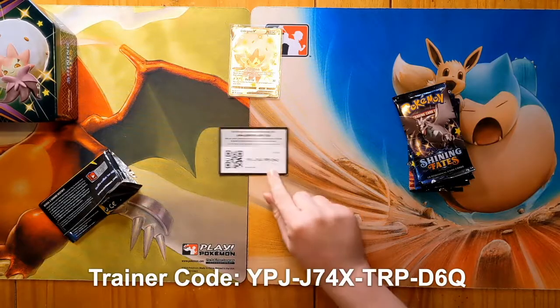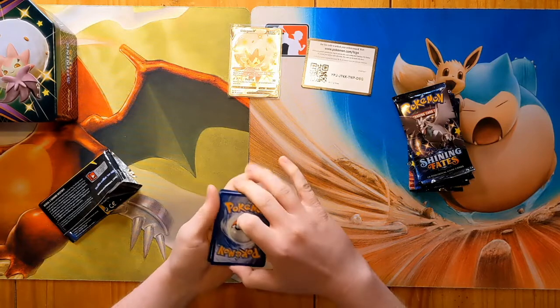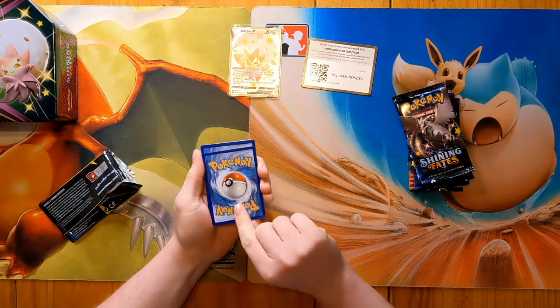We've opened that tin up and pre-sleeved the Elder Goss. We've got five packs — fun fact, the American release gives you six packs, so we feel a bit cheated. We're going to start with one of the cards I want from this set — Dragapulse. Code card for those who care, two-three from the back, and I'll say Grass for Elder Goss.